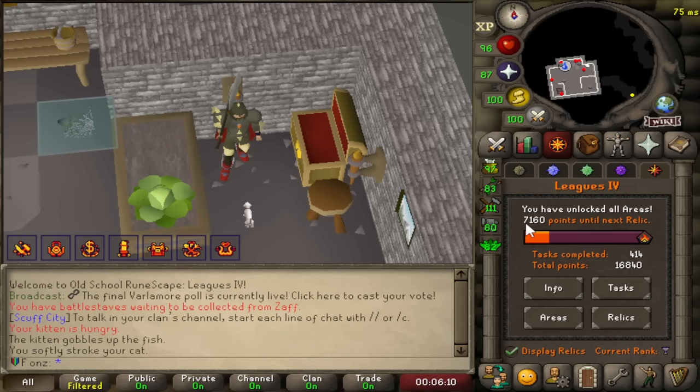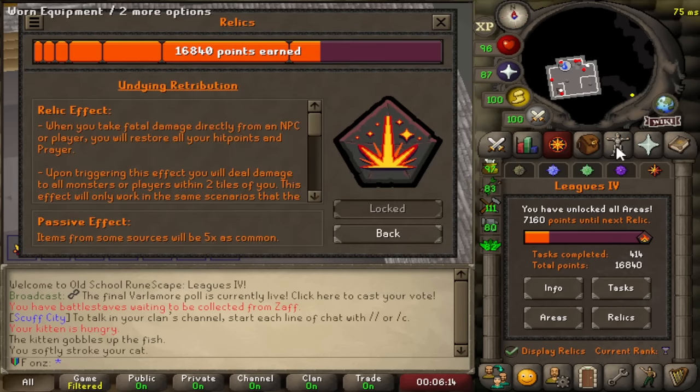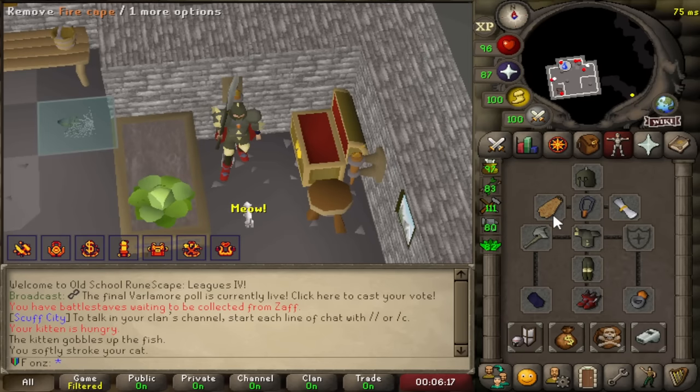We are gonna go on a final push to get the Tier 8 Relic. 7200 points is what I need. I'm gonna unlock Undying Retribution for the Inferno. The only thing we need to upgrade in our Darok setup is the Fire Cape into an Infernal Cape.